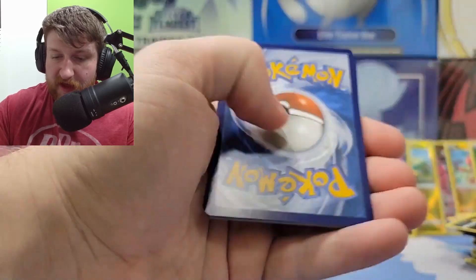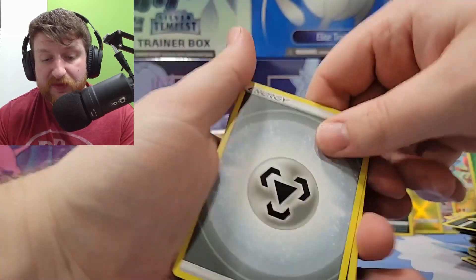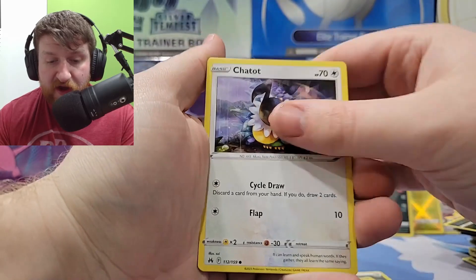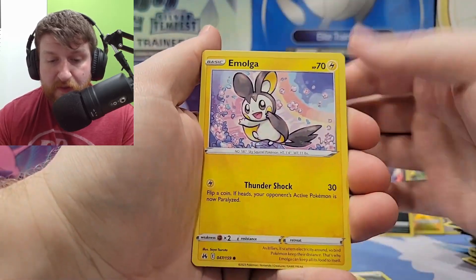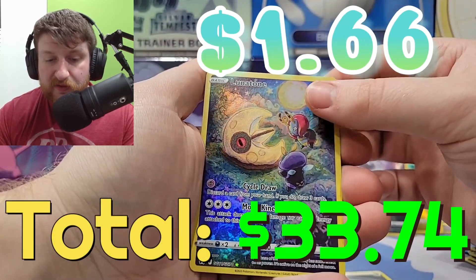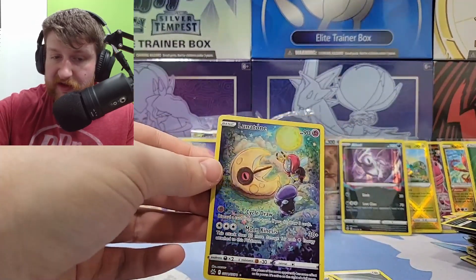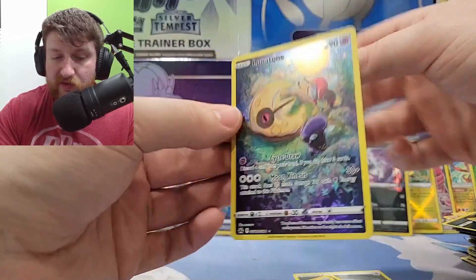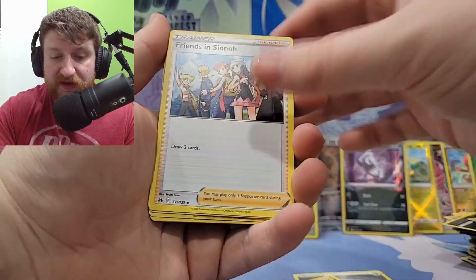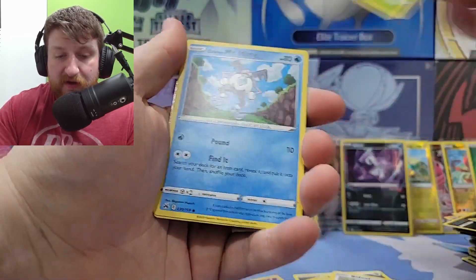Show me some magic — show me a Mewtwo V-star or something. If they show me a Mewtwo V-star I'll stop complaining. Steel energy, Crakle, energy switch, Girafarig, Chatot, Luvdisc, Amoonguss, energy retrieval, Exeggcute — Lunatone! And Tapu Lele holo — Lunatone! Nice, right next to the Solrock — those cards can be buddies. Those cards are both sick.